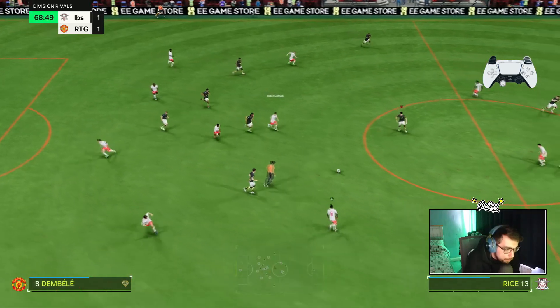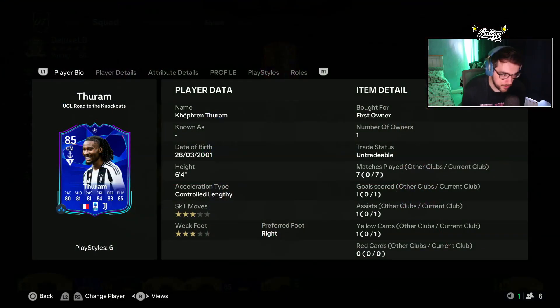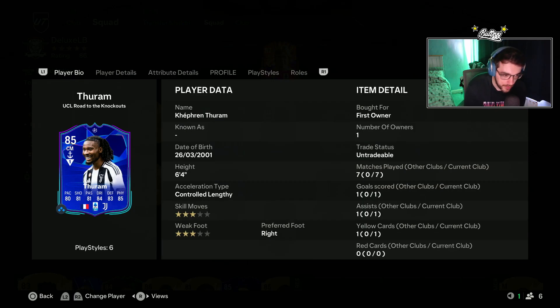We played our games with Turam and switched to an Anchor chemistry style at the very last, doing a lot better with the plus on pace, defending, and physical. Overall, a really good card for around 50,000 coins in the SBC section. The 84 and 85-rated squads are fairly easy to complete if you get your packs from Squad Battles, Rivals, and Champs. Over seven games, he's very fast on the ball, his strength is absolutely insane — just holds off the majority of players and provides great layoffs. Hope you enjoyed this play review, don't forget to like and subscribe!